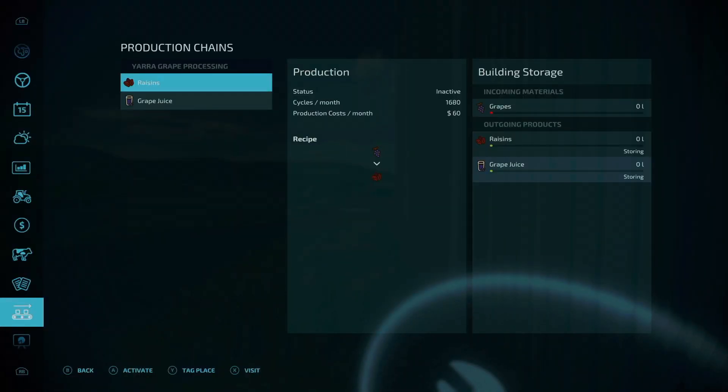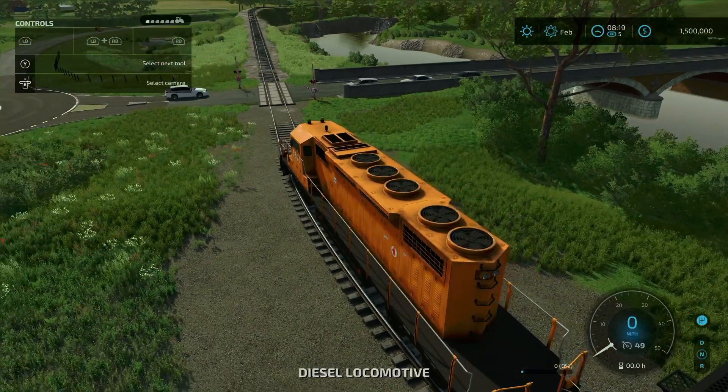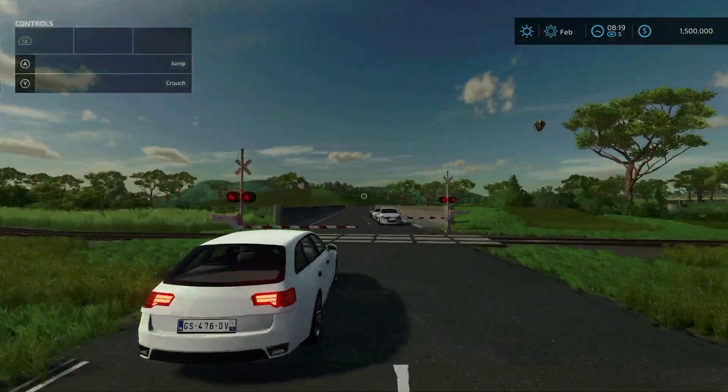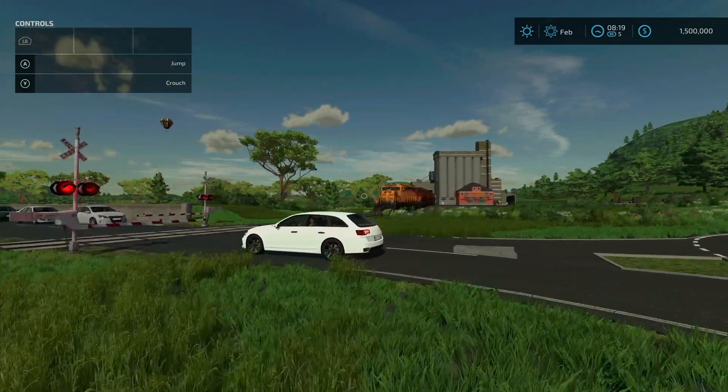Fixed train getting stuck and cars not stopping for the boom gate. I can't show the train getting stuck, but I can show the trains stopping the cars — and yeah, that's awesome.